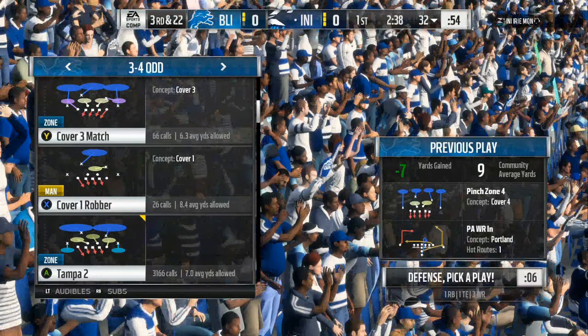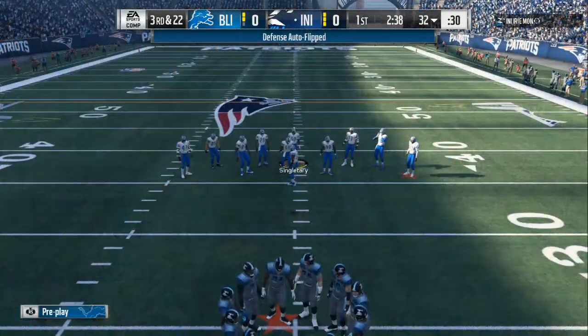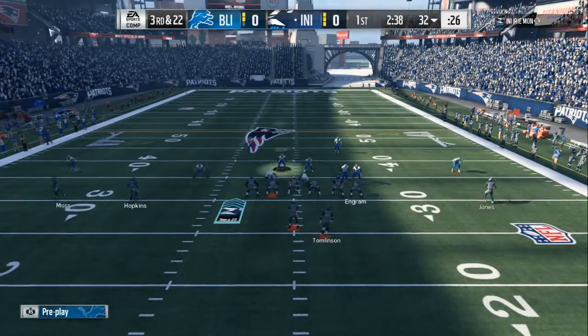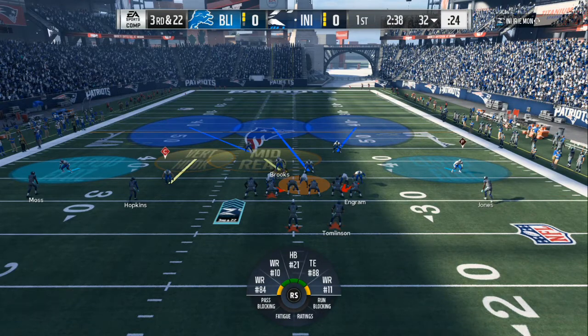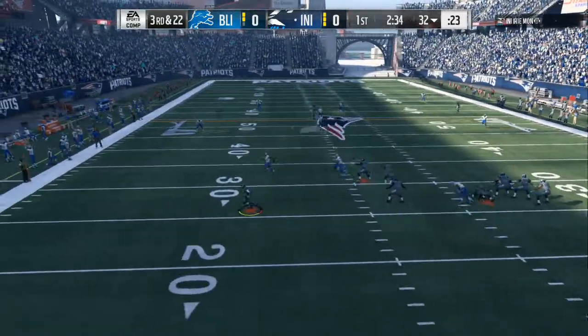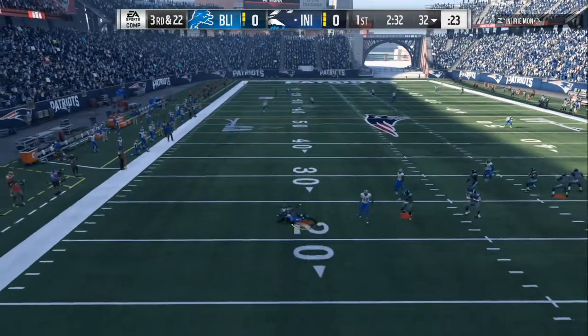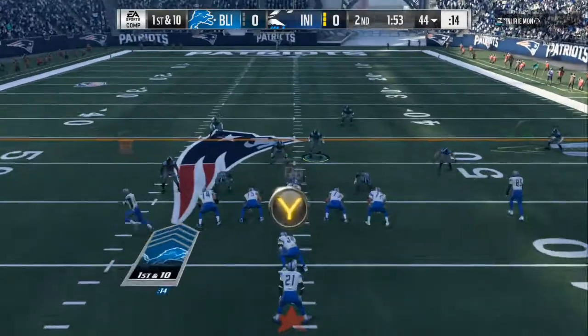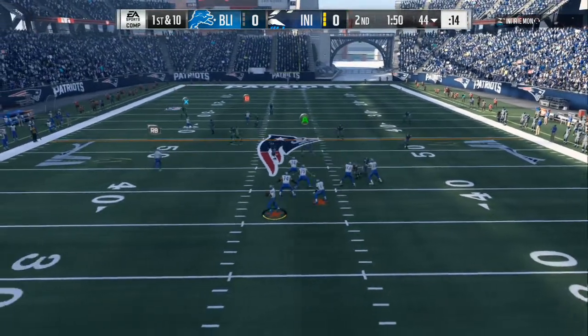I get out of that package he's used to — two different looks already out of the same package. Now it's time to go into the Three-Four Tampa. Like I said, don't base a line — I like to play hard flats and then recloud them. This time we got a spy and we want all the pressure to come from the right side. There's the first part of the pressure, he's scrambling out of the pocket, everything down the field is locked up, and we get a coverage sack.